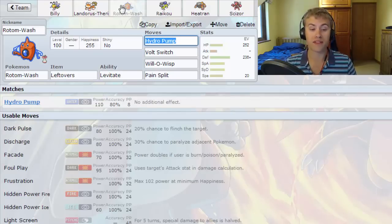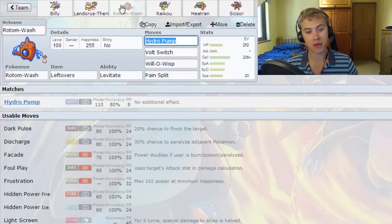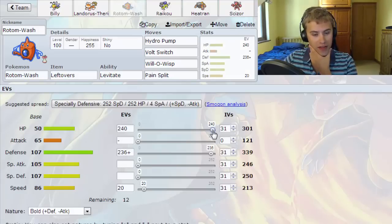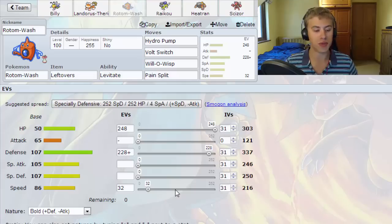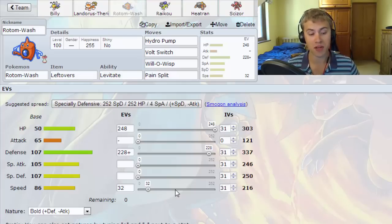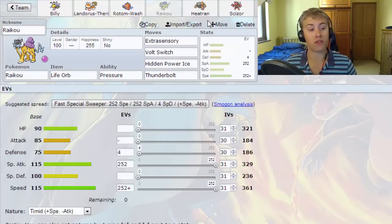U-turn starts off a bit of a Volt-turn core. Next up we've got Rotom-Wash, which is our defensive wall with Hydro Pump, Volt Switch, Will-O-Wisp, and Pain Split. Pain split works a little bit better than Rest. We've got 252 in HP — I might cut that down to 248 and put a little bit of speed creeping in there. Being slightly less defensive but with that speed creep may make a little bit of difference against other defensive Rotom-Washes.